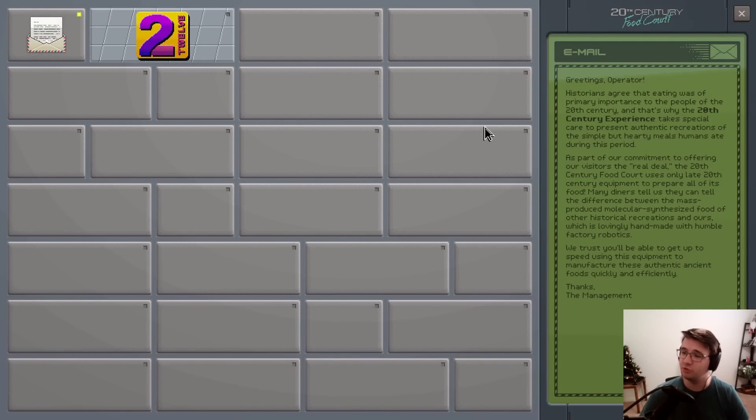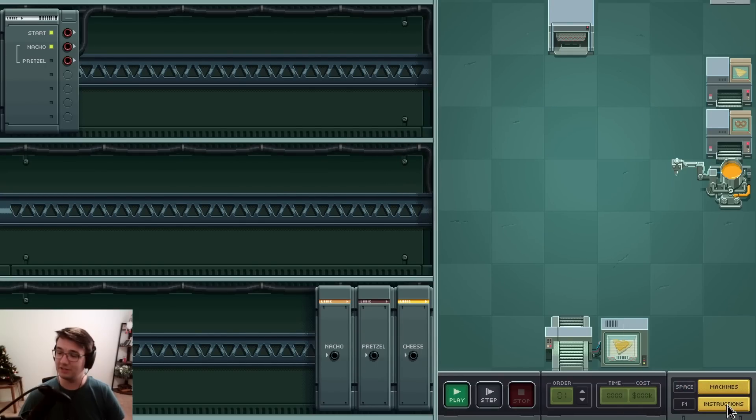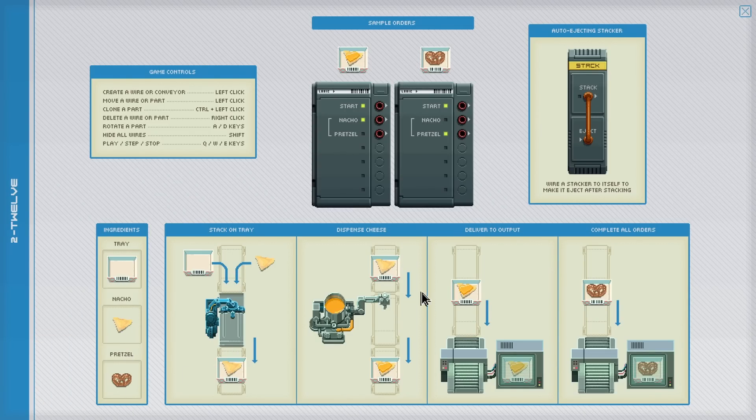Basically, I'm making a factory to synthesize food for people. So is this the tutorial? I have to make machines, and it seems there's time and cost. I got the ingredients - you stack them on the tray. So I put the nacho on the tray, then I put the cheese on the nacho, and I deliver the nacho cheese to the output. I deliver the pretzel to the pretzel output.